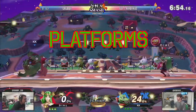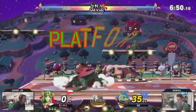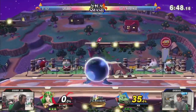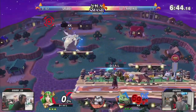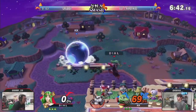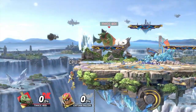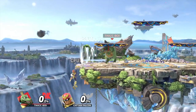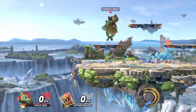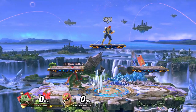Blunderbuss on platforms can be extremely scary for the opponent to work around, given all of the options available. One of its most useful tools is ledge trapping. When the opponent is at the ledge, a good option is to stay on the platform next to the ledge and shoot the cannonball. This is where the ledge trapping begins, as the cannonball will hit them if the opponent tries to jump immediately once they're on the ledge. If the opponent decides to wait, you keep holding neutral B to activate the suction vacuum.